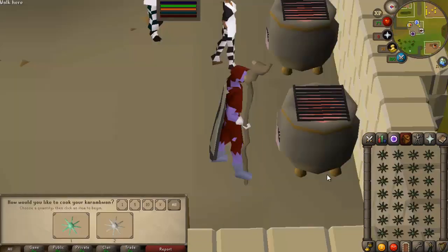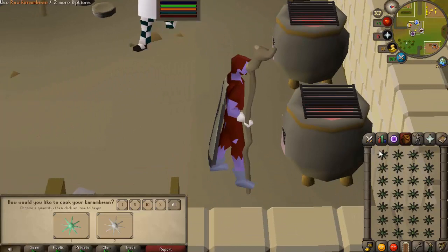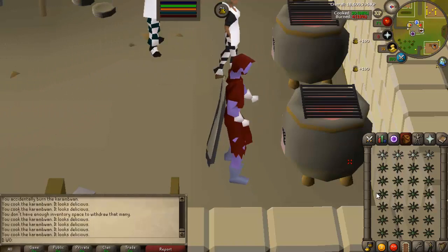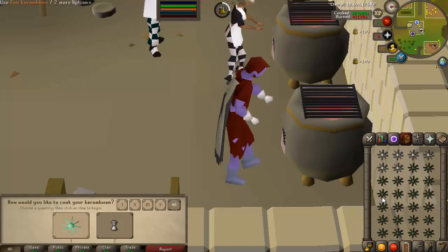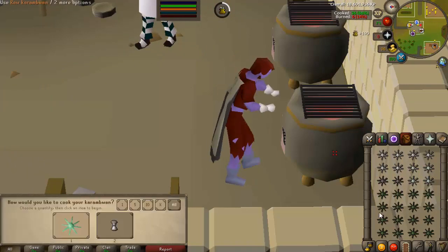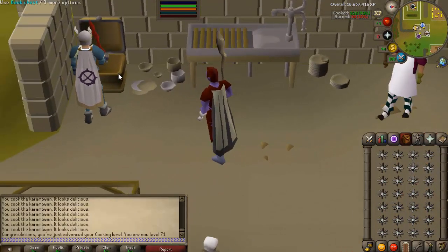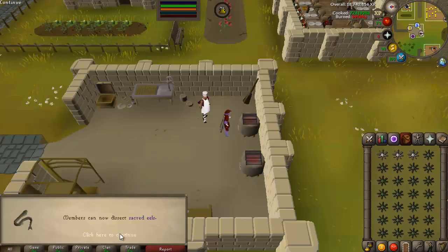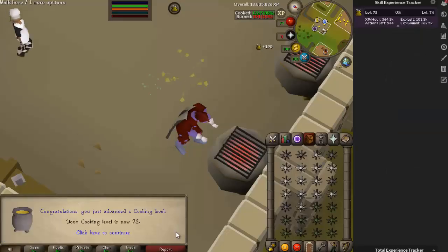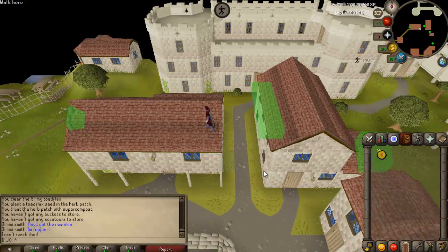At my cooking level of 70 we are still burning, but we finished 100 favour so we can use this range. You just use it, hold down two, and you can actually do this super fast — it's ridiculous. This is the best place I can cook. We just hit 71 cooking — first level. This is so damn quick.